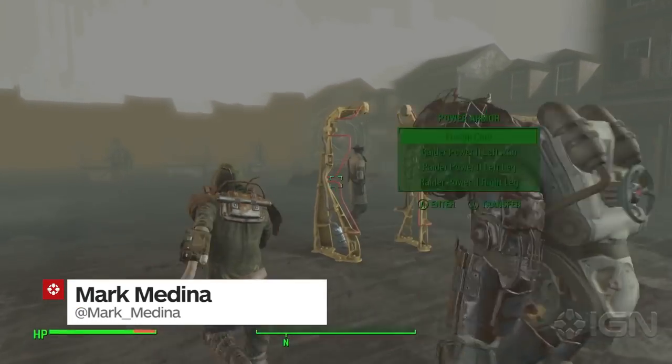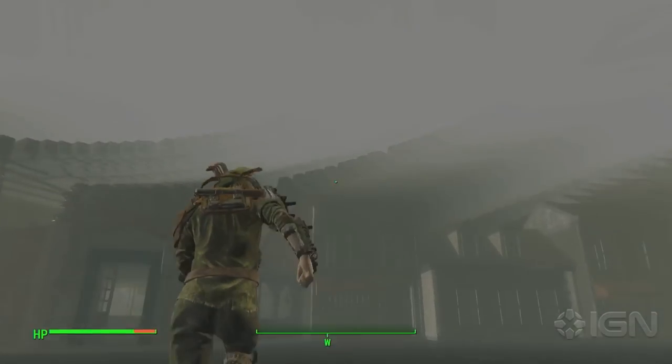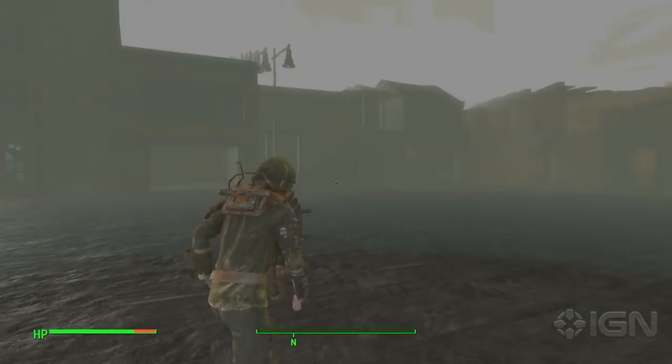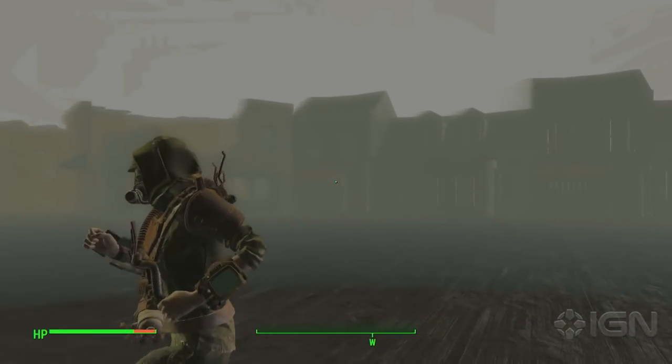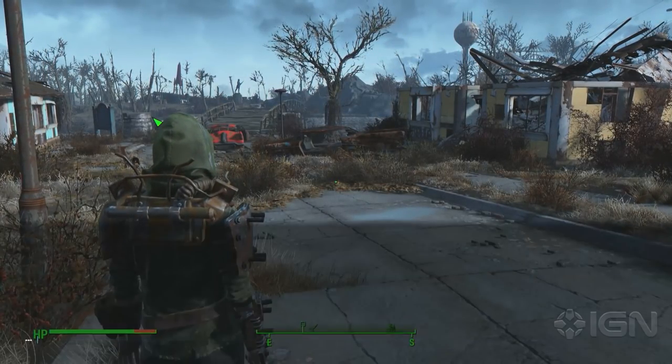What's up, everybody? Mark Medina here for IGN, and today we're looking at the Fallout 4 Development Room. This is available on the PC version of the game and requires console commands that can be accessed using the tilde key. To enter the room, all you have to do is hit your tilde key, which is immediately to the left of your number one key, and then type the command: COC QASmoke.